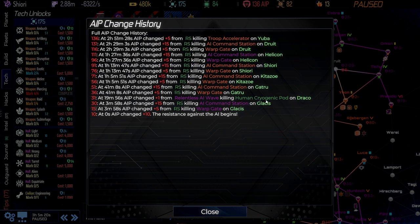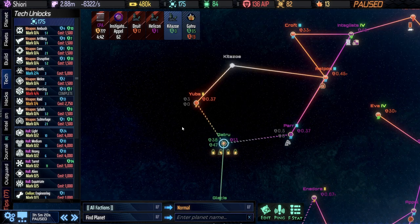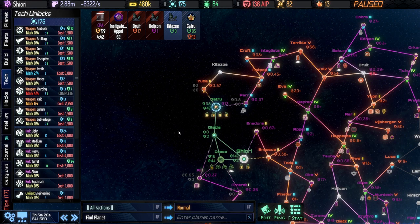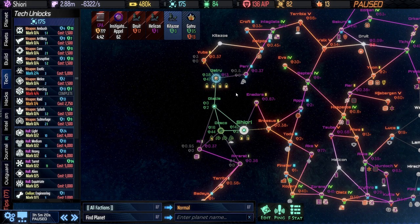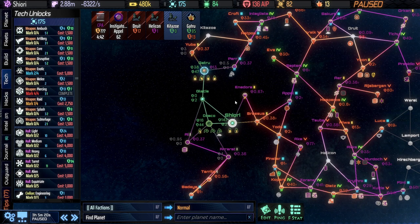There's also plus one AI progress from letting the AI kill a human cryopod — that's one AI progress and 7,500 energy gone permanently. And plus five from a troop accelerator in Yuba, which I personally wouldn't have taken out. You can make an argument for it, especially at low difficulty, but I would not usually knock out troop accelerators unless they're on an adjacent planet that's mark four or higher. On low mark planets it's just not going to hurt you much, but you can take that one either way.